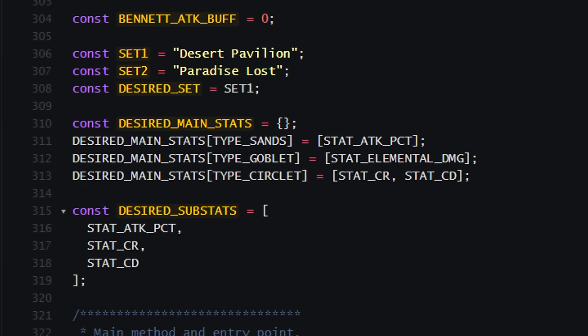Aside from desired substats, another major difference between farming for Xiangling and Wanderer is that Xiangling uses the Emblem of Severed Fate set, which is available from the artifact strongbox. This means that undesirable artifacts can be recycled for another chance at something better. Notably, the strongbox has a significantly higher chance of generating a four-line artifact compared to artifact domains — roughly 1 in 5 artifacts from domain runs will start with four substats, but that rate increases to about 1 in 3 for strongbox artifacts.